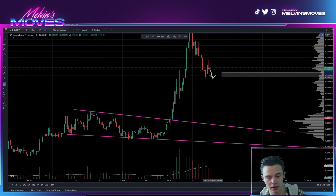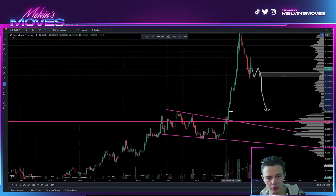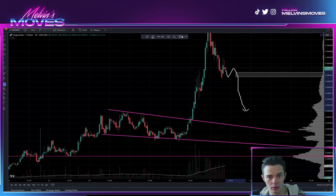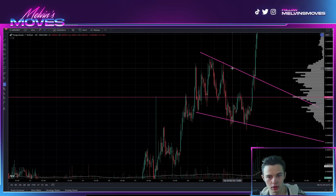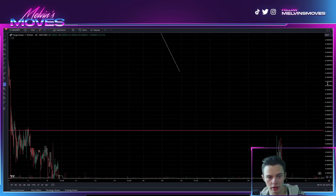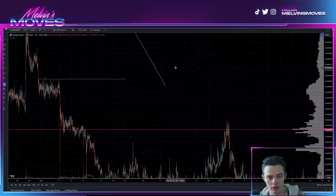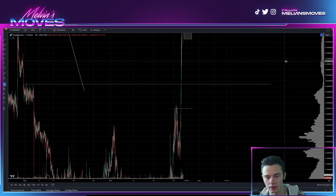However, keeping in mind what happened over here, we could see it acting as a short-term support and then ultimately breaking through and coming back down. If we were to come back down, I'd be looking at really one of two areas which are relatively close to each other — one of them being these prior highs right here, at about 0.000575, and then the other area would be this prior range area over here at about 0.000597.